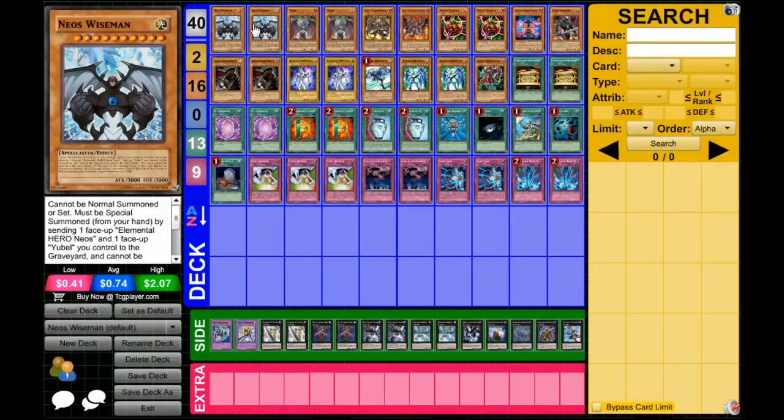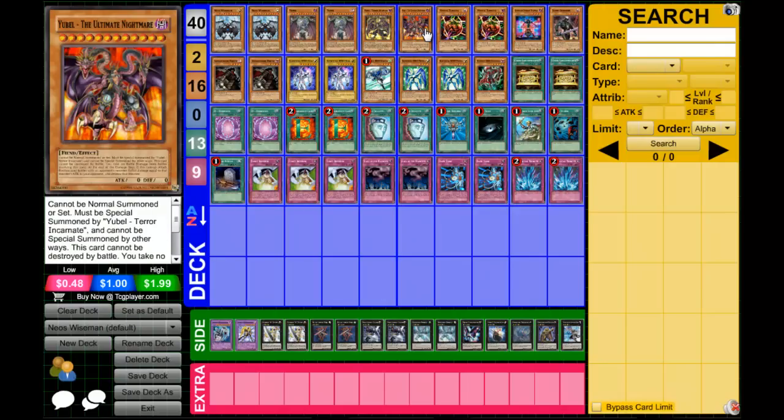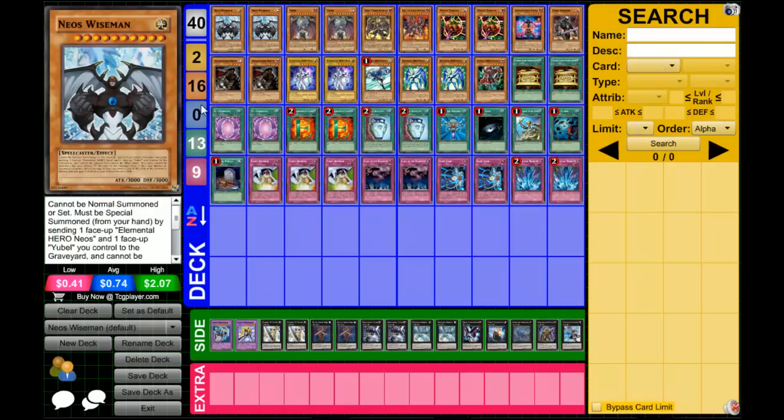We have two Neo Swazens. In my opinion, one is too little and three is too much, which can lead to dead draws sometimes. I tried to make it so whenever you draw the Neo Swazen, you're ready to summon him. I like two. He also played two Neo Swazens in his deck — I'll post a link in the description so you can check out his version. We have two Yubels, just like in my Yubel deck. I like to run two, assuming there's one in my hand and one in the graveyard. One Terra Incarnate, one Ultimate Nightmare — despite being a Neo Swazen deck, I've got to run the Yubel build. Terra Incarnate wants to fail at the end, but Neo Swazen can't be destroyed by card effects, so he wouldn't be destroyed.